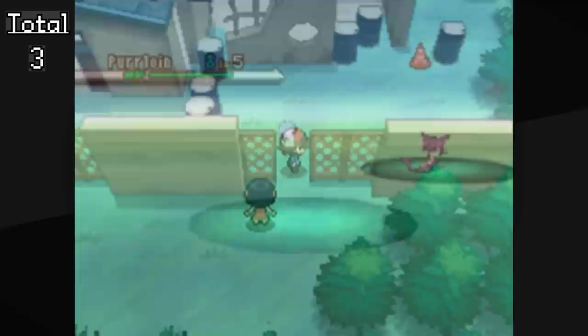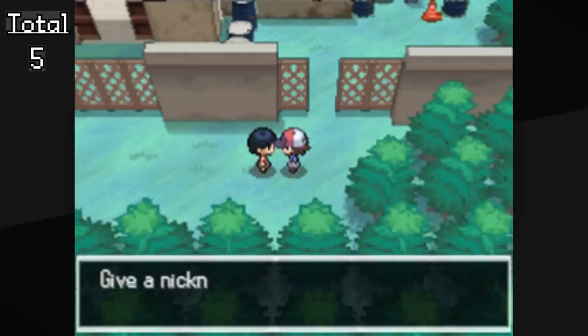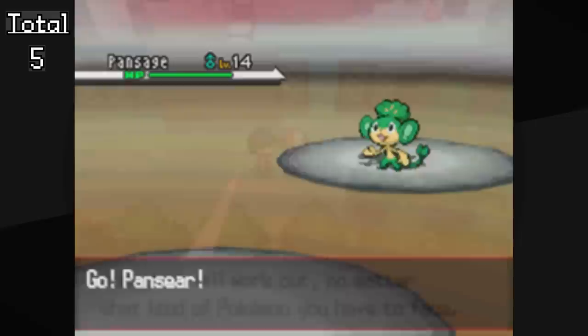Next we're going to head to Route 2 and catch Purrloin — it's only 20%, but trust me those odds are going to look pretty good later in the game. Now we're almost ready to battle the gym, but there's one more Pokémon we're going to catch — well, technically receive — and that's Pansear, one of the elemental monkeys. The rest of them can be caught and they evolve using evolutionary stones, so it's not a Pokémon we're actually going to use in battle, but we can get it out of the way.